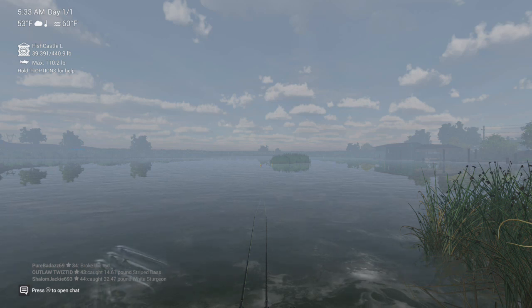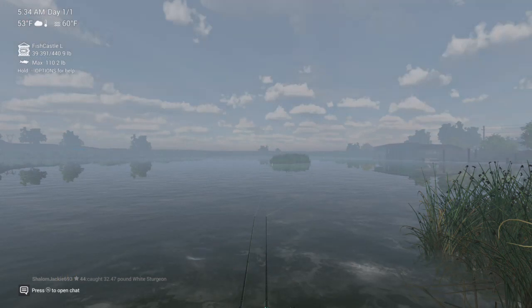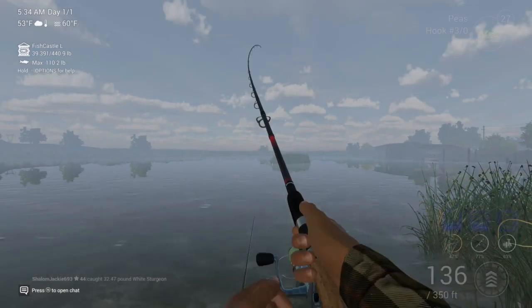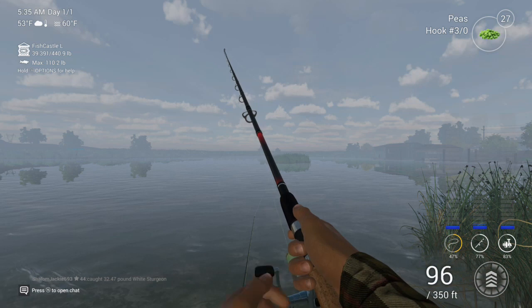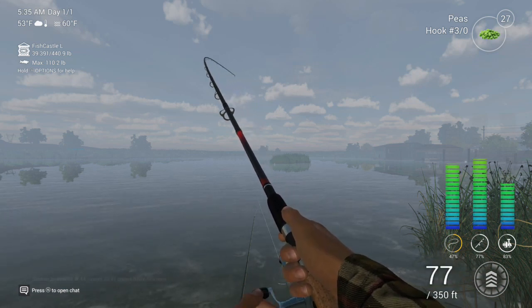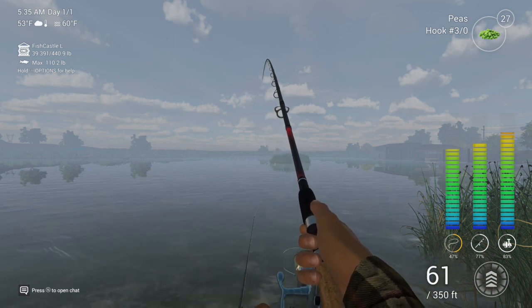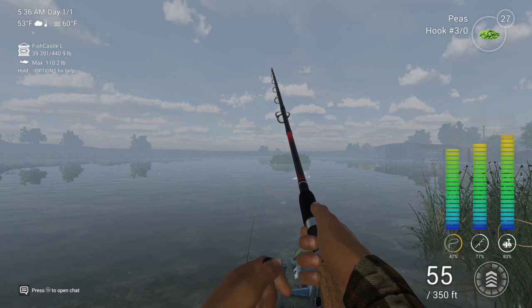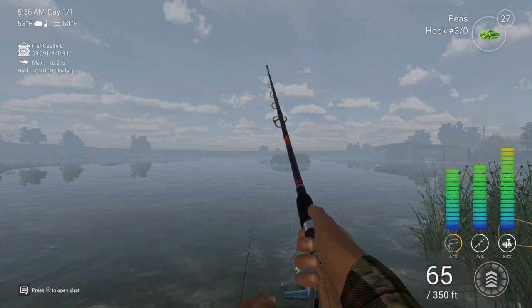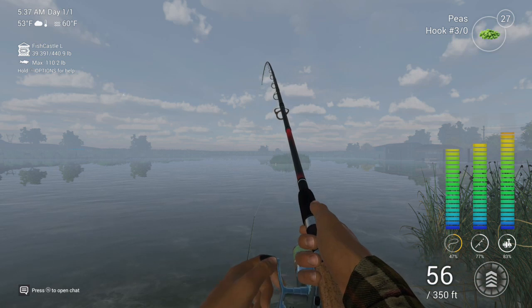Okay, here we go again — getting another bite. He is going to play with it or he's going to take it. He's just going to play with it. Come on, take it already. There he goes — let's get him. And we got him. Oh, this looks like it might be one of the white catfish. Oh wait, it's fooling me — ain't no white catfish. It's clicking now, taking a little line out. Looks like we might have a small trophy.